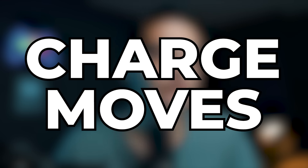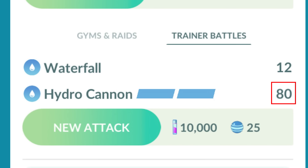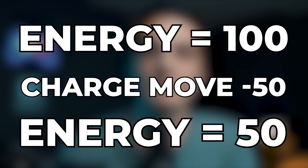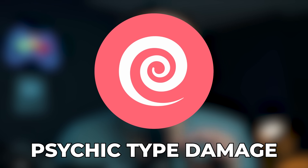That's a perfect segue into charge moves. Every Pokemon when you catch it will be given a charge move. Charge moves deal a certain amount of damage and cost a certain amount of energy — so if you charge up to 100 energy and use a charge move that costs 50 energy, you'll lose that energy. Charge moves also have a type, so a Psychic-type charge move does Psychic-type damage regardless of your Pokemon's type.